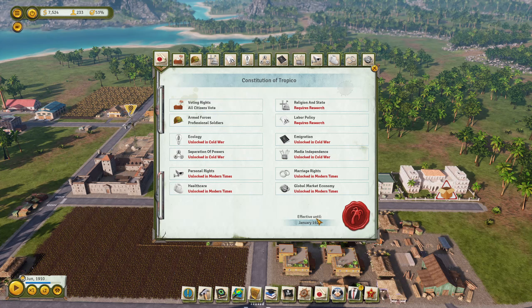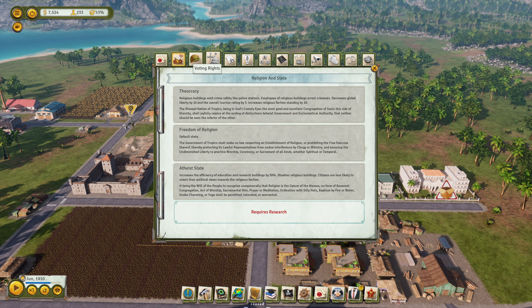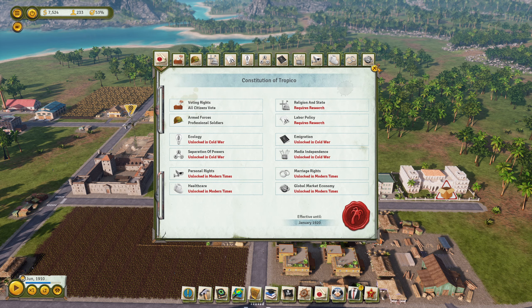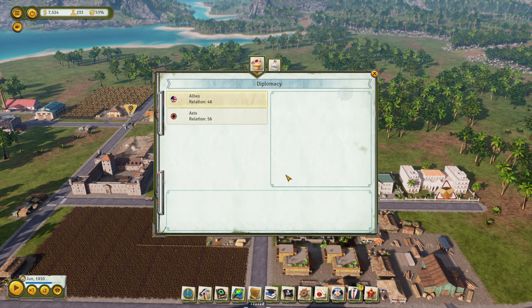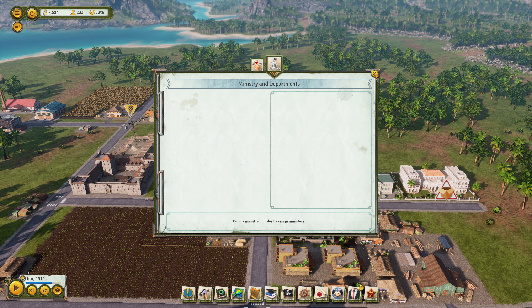Constitution - oh no, it's effective until... I don't think that I can change this until January 1920. I can't change my constitution. Politics - raise the superpower for what? Send them money? No. Okay, we don't have a ministry.